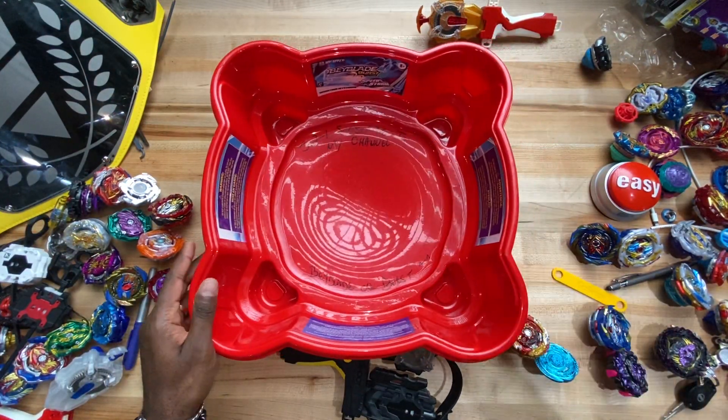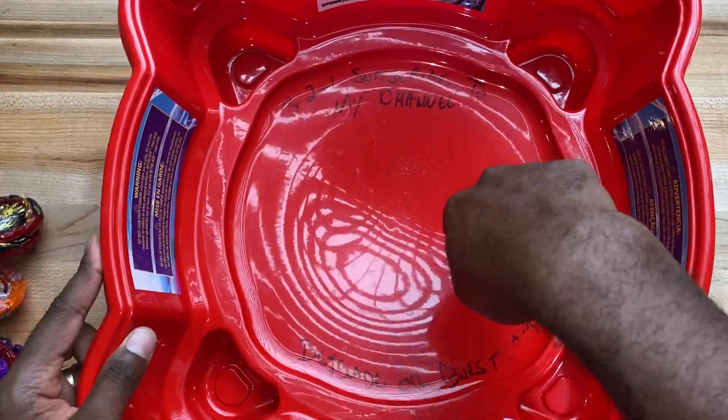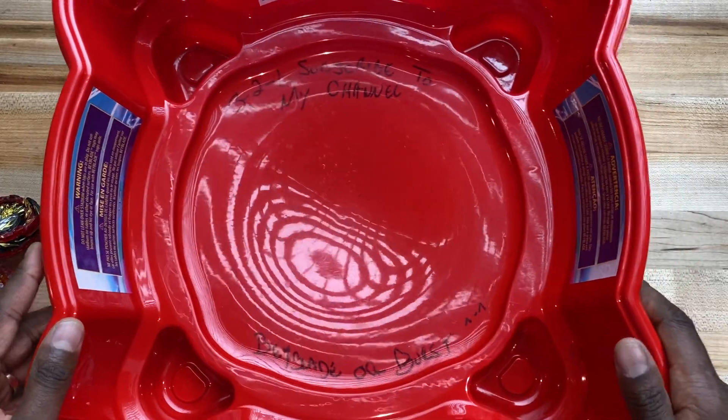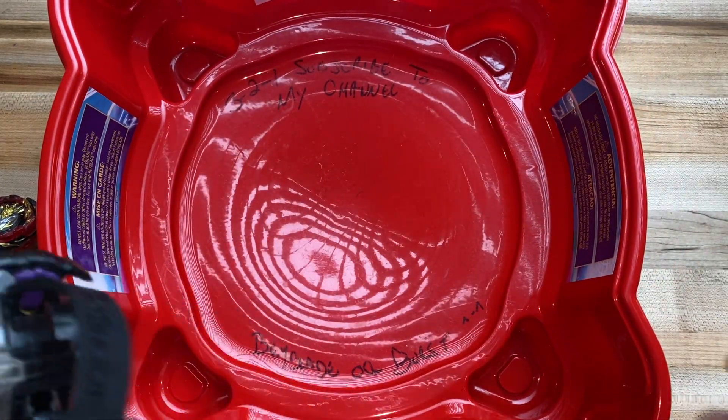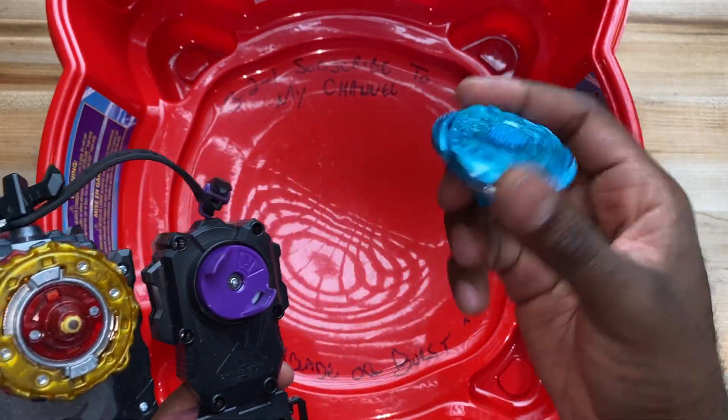With that being said, let's get started. We're using the Speedstorm Beyblade Burst Speedstorm arena with this deep pocket right here. We're starting Spriggan out on right spin, right spin defense, and just attack mode.